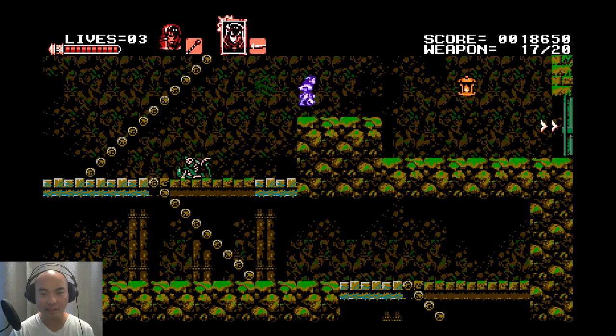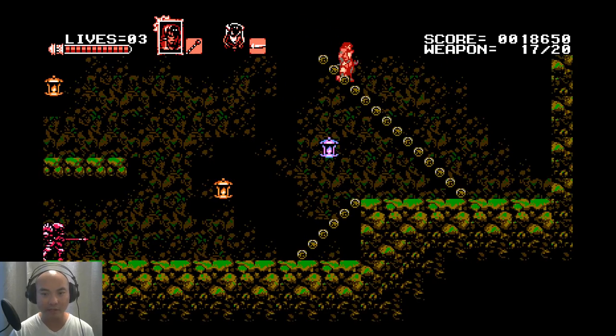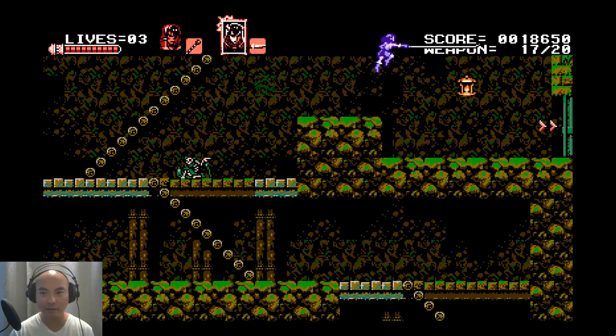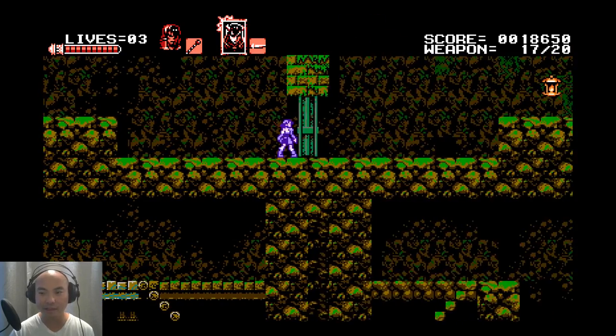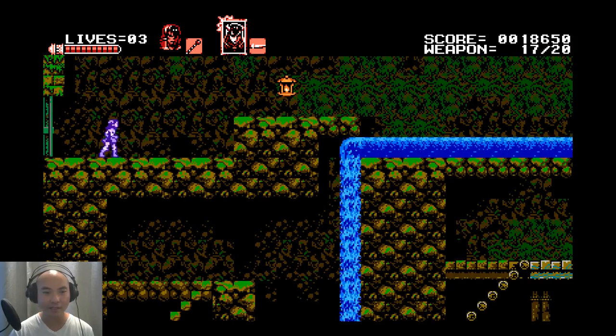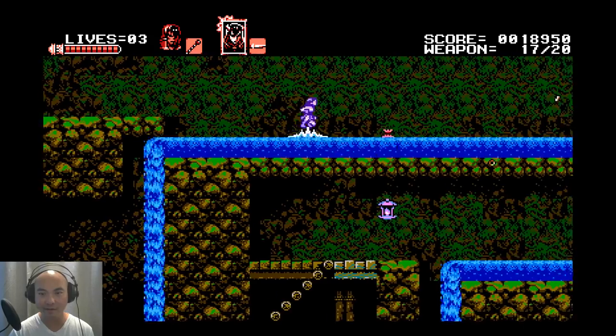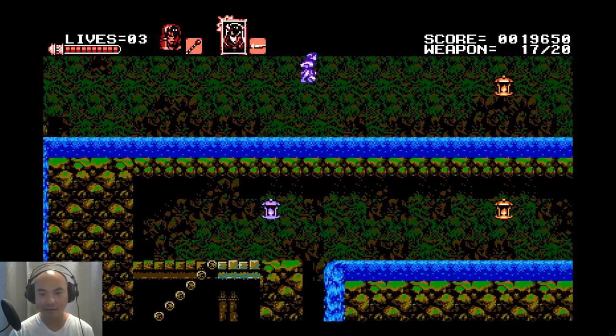Because Miriam can jump higher, we can actually go to two different paths. Zengetsu can't reach the upper path, so if you play with him you can only go down, but with Miriam you can go across. So you have branching paths right here — this is the first time you can use the characters to go to different places. I've gone downstairs before with Zengetsu and it's more difficult, so I'm taking the easier route with Miriam.